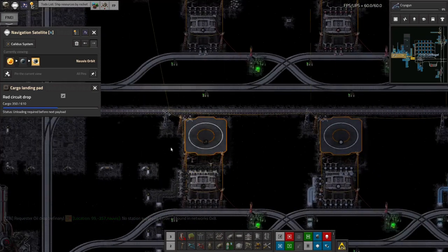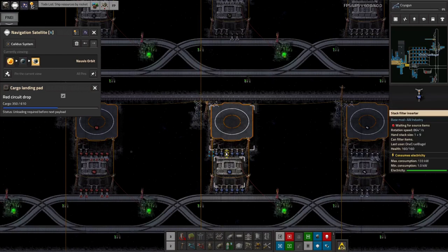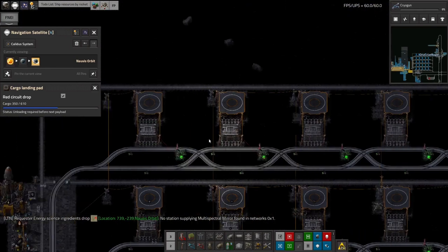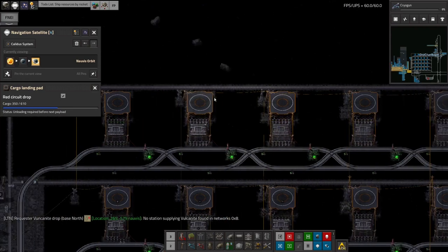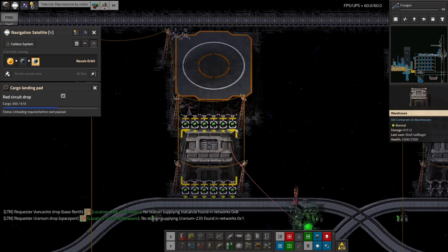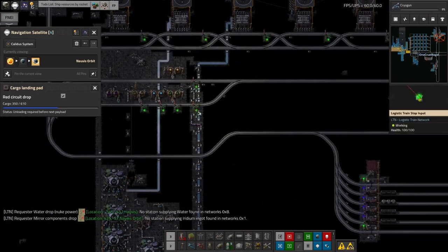In theory they'll never run out of stuff as long as there's plenty ready to be brought up by rockets. The exception at the moment is blue circuits, which are being made very slowly on Henkeseswi because they rely on stone production from the ore processing. I've also got a few spare landing pads here that can be filled up as required — three of them don't even have warehouses yet because I ran out of parts. We also don't have any U235 yet, but I've put in a delivery system down on Norvis.